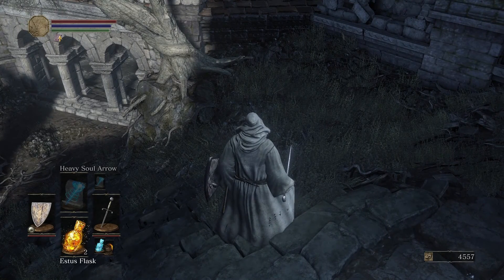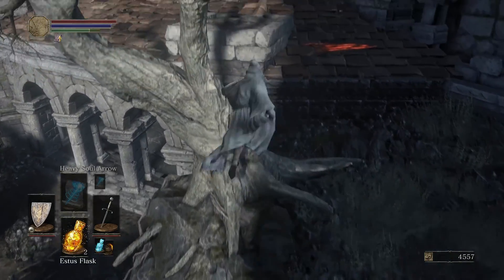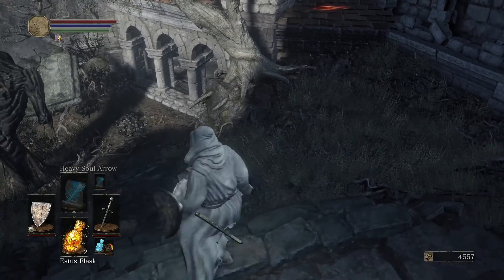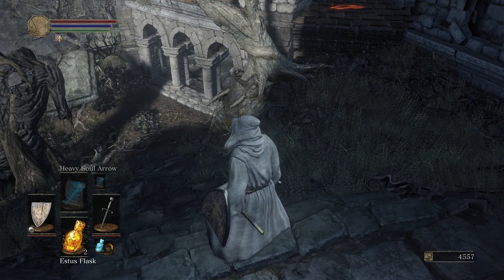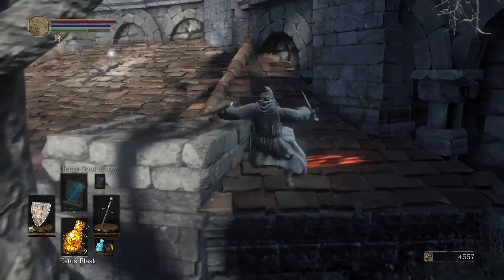But basically what you want to do is — I'm trying to line it up — see that, like in between these two routes, you want to kind of do that and then jump, but kind of not as far to the right as I did, mostly right in the middle, and then you should get up there.